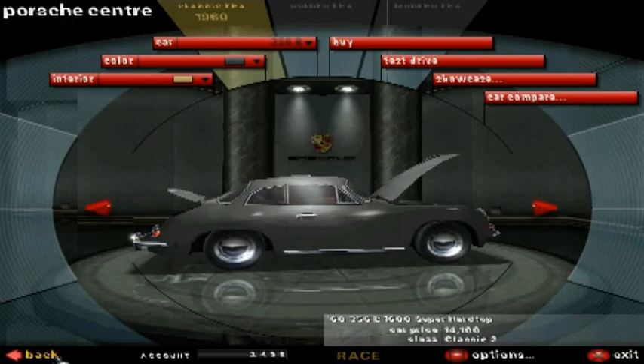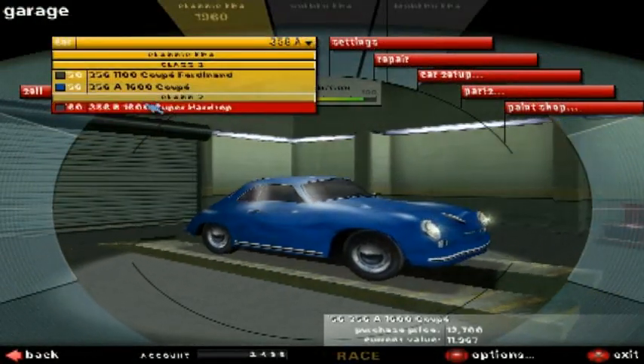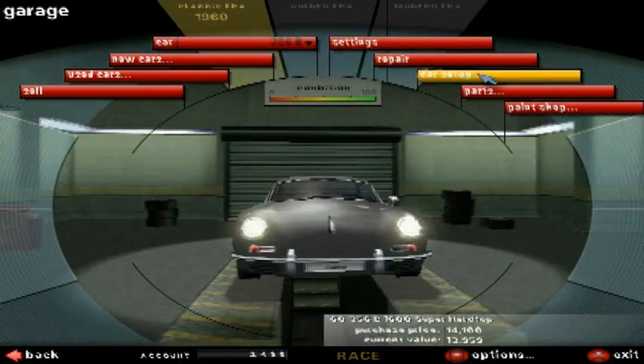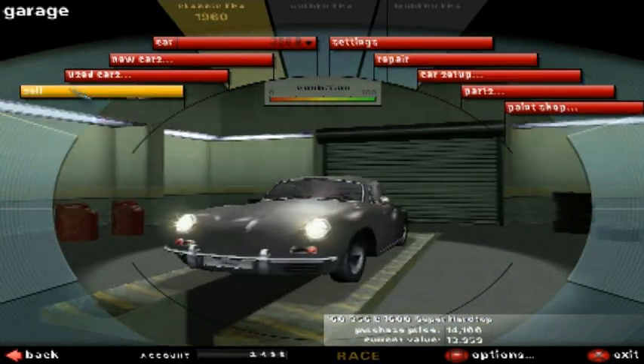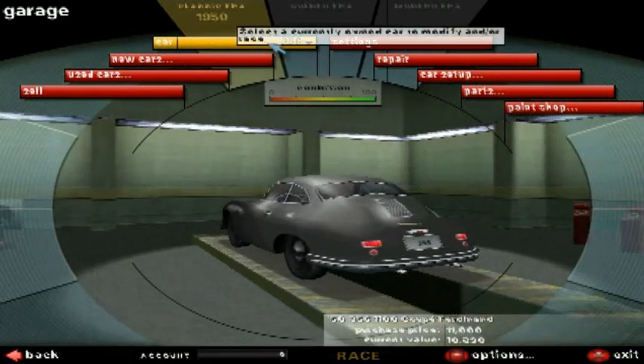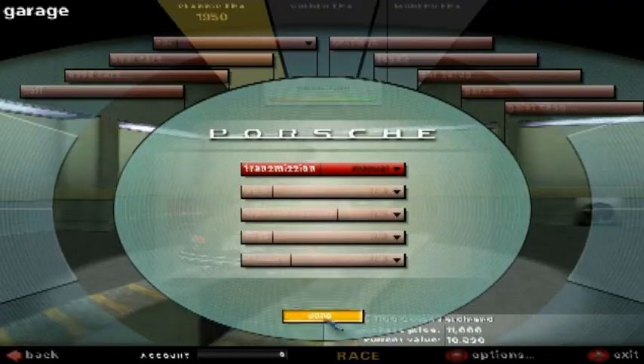The menu system is not the most intuitive thing to figure out. There's a lot of weird things — like when you buy a new car, you're not automatically put in that car. And when you buy new parts, they're not installed. Stuff's maybe not 100% clear as to what order you're going through in the game, but you get used to it. You have to figure the menu system out.